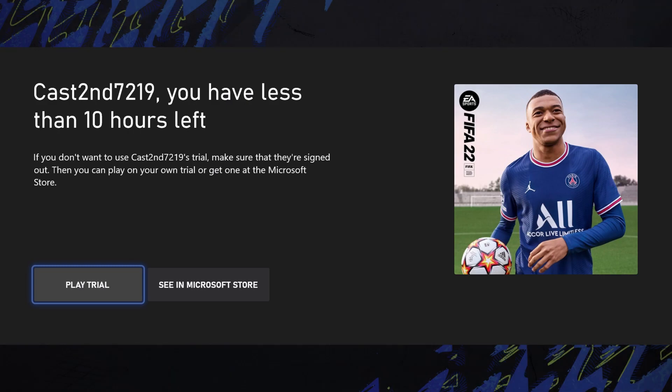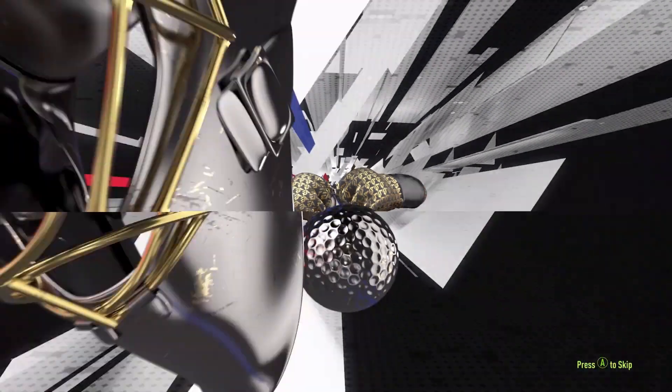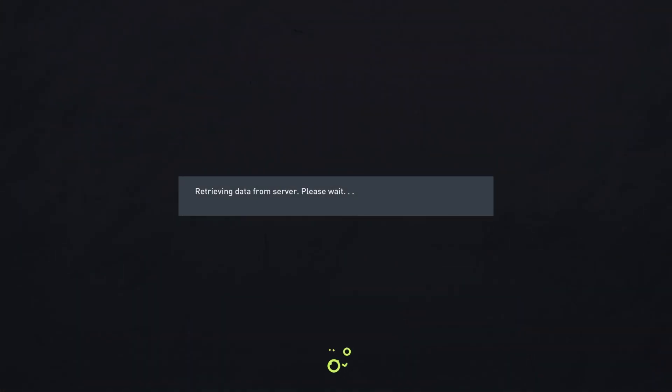What you need is a second account. My second account is CastSecond7219, with an EA Access account as well. It only costs about 79p — you can get that money back too, but it literally is just 79p.